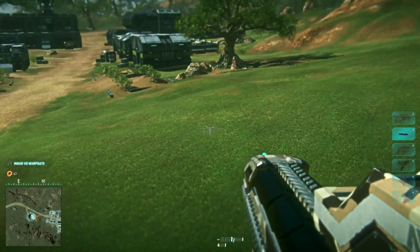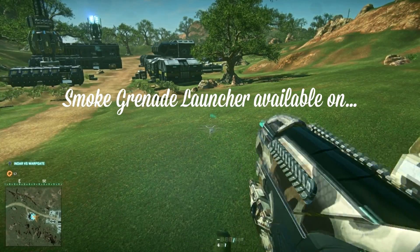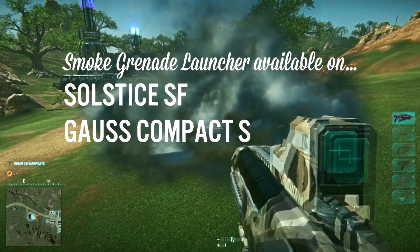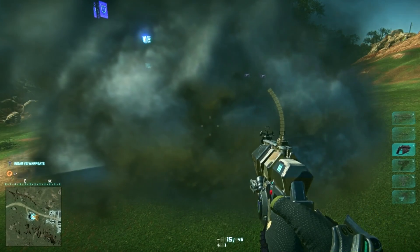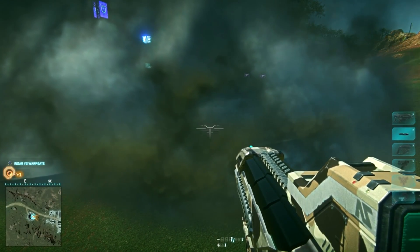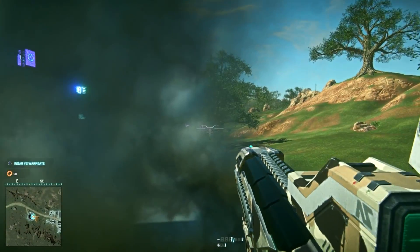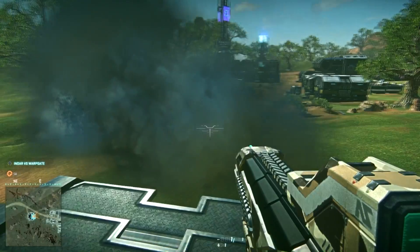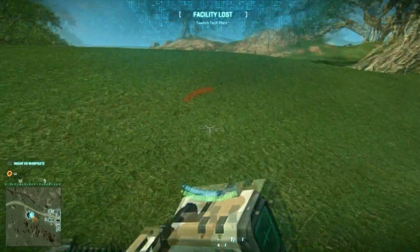And that brings us to the underslung grenade launcher. It's a rail attachment available on the Solstice Select Fire for Vanu Sovereign, the Goss Compact S for NC, and the Track 5S for Terran Republic. Because these carbines are available to more than just light assault, engineers can join in on the smoke spamming fun. This would actually be extremely useful for engineers if turrets had infrared optics, but that's wishful thinking.